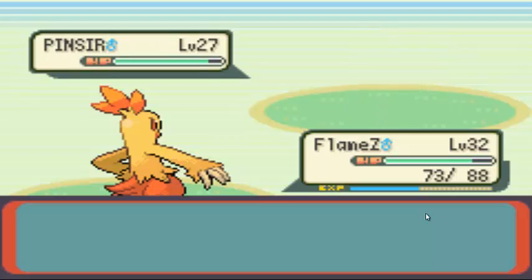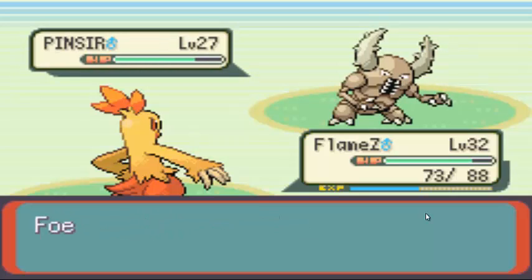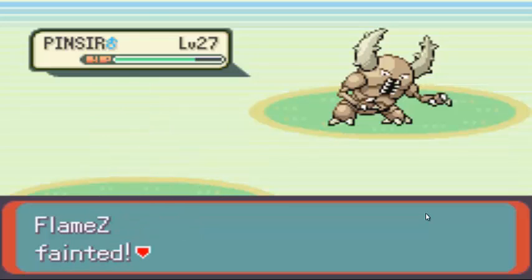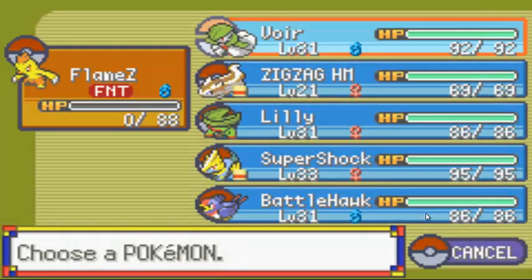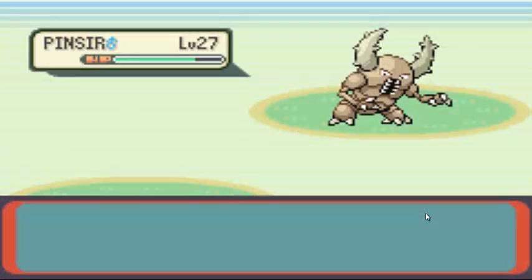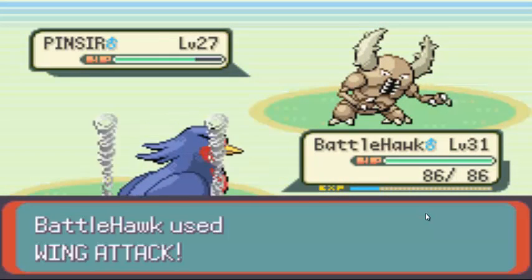Why did I go for that? I should have gone for Overheat. By the way, I will eventually get rid of Overheat once I learn Blaze Kick — that's so much better. That sucked — it took out my Swellow. Super Shock came in way too strong. I gotta get some experience here.